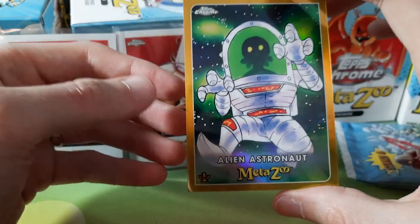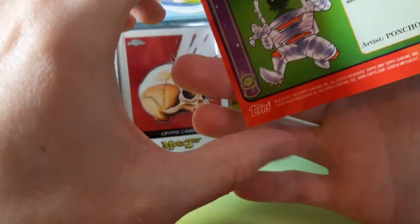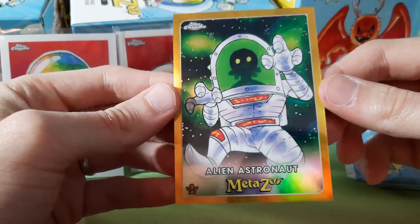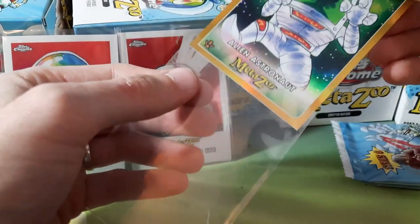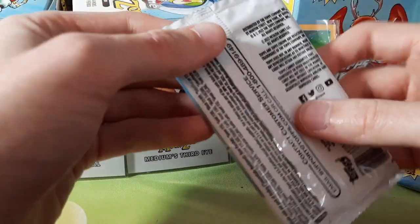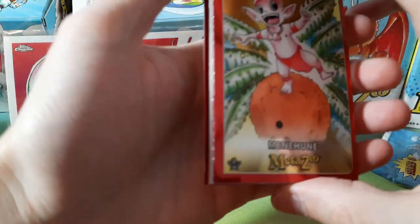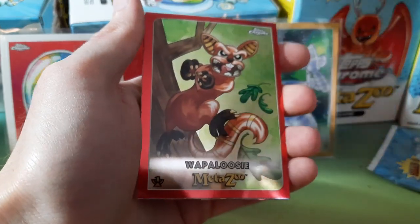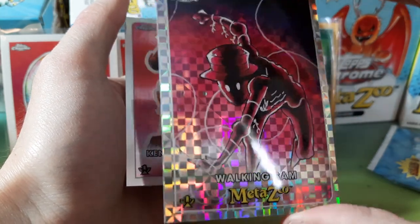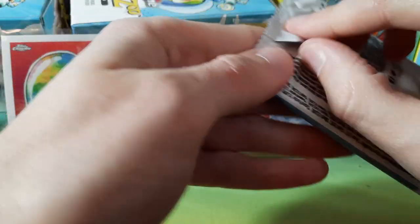Gold bordered Alien Astronaut — let's take a look at the number on this one. Number 16 out of 50. Two packs left of the first three blaster boxes, basically the first Target order that I did. I figured it would be good to compare the different orders. X-Fractor Walking Sam. Last pack of the first three blaster box order.